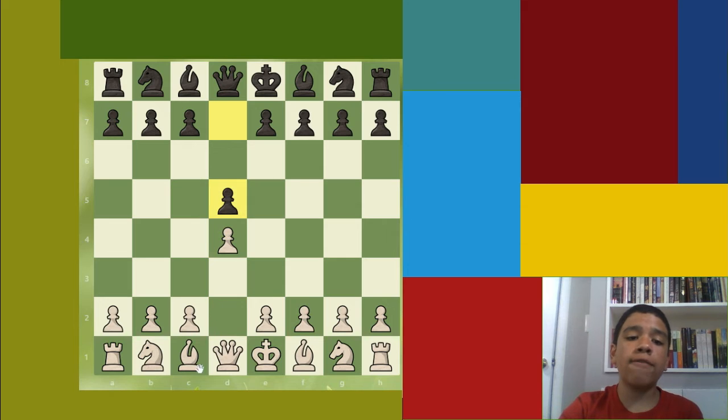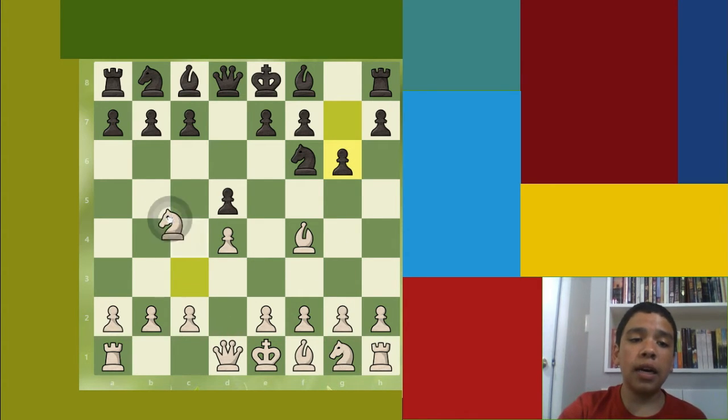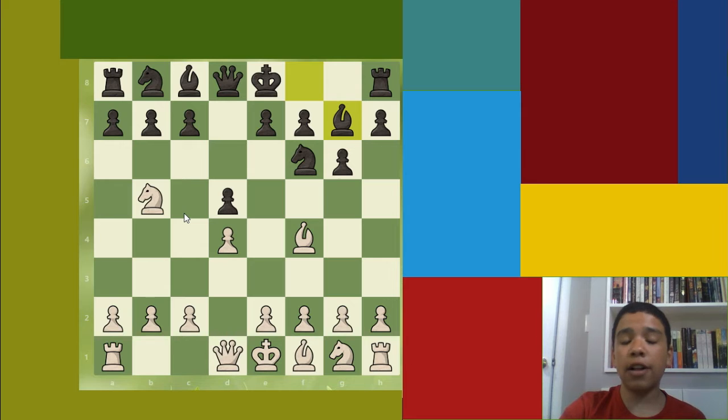Let's play out some standard opening moves: d4, d5, bishop f4, knight to f6, knight to c3, g6 — just preparing to fianchetto that bishop. Knight to b5. Now immediately in this position we see that both the bishop and the knight are aiming right at that c7 square. This could be trouble. Black doesn't notice and just fianchettos the bishop to g7.